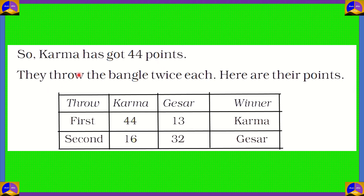Karma and Geyser threw the bangle again 2 times. In the first throw, Karma threw and got 44, and Geyser threw and got 13, so the winner was Karma. In the second throw, Karma scored 16 and Geyser scored 32. Since 32 is bigger than 16, Geyser won the throw.